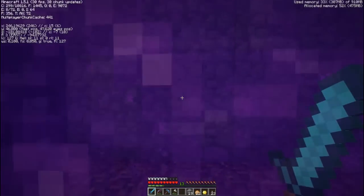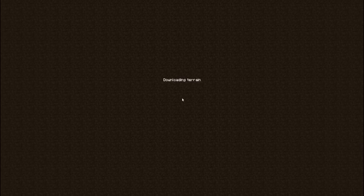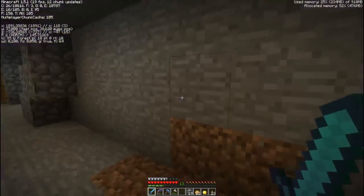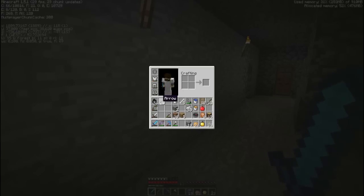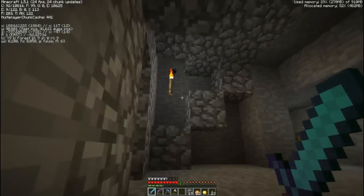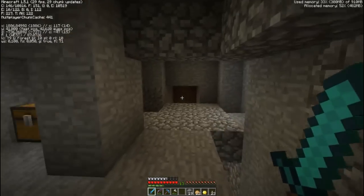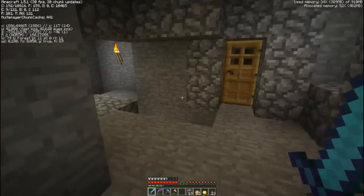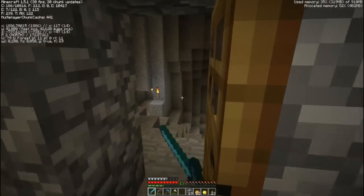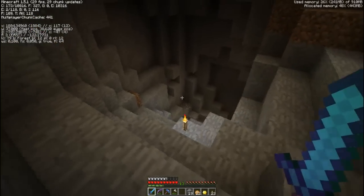Let's go over here. So if you have the same problem and can't find any chicken — and actually I need some chicken now because I only have three arrows left — you should be on X 1800 and Z negative 700 in the overworld. If you go here, there's a big cave down here where you can find diamonds.